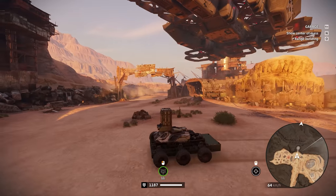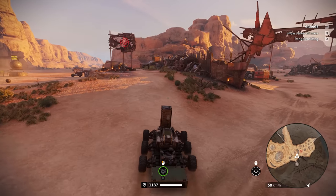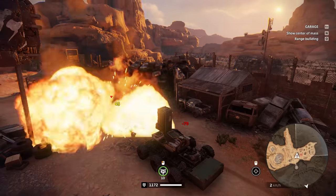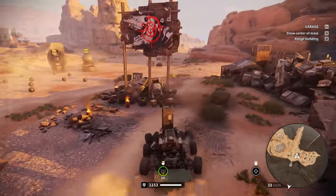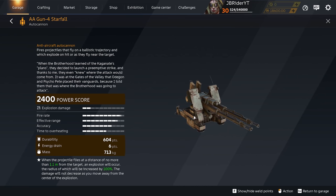Even if you mount it like this on a ground vehicle, you do not get an aiming reticle. I think the aiming reticle shows up if you are above 30 meters, but you can still use it like this — yeah, it still works out.